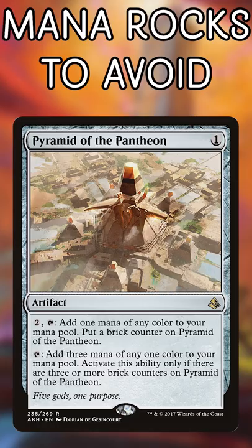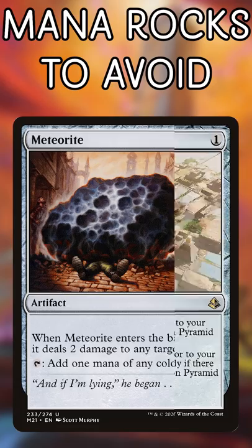Pyramid of the Pantheon. Talk about slow. You need to put three full turns and four mana into this before you can get a Gilded Lotus out of it.